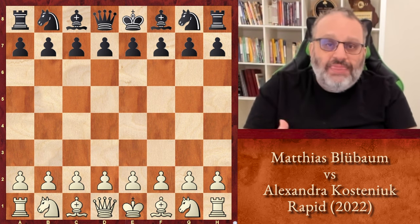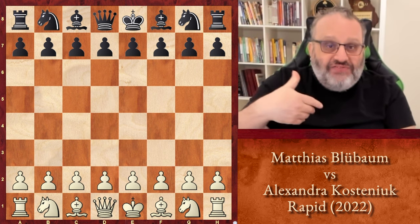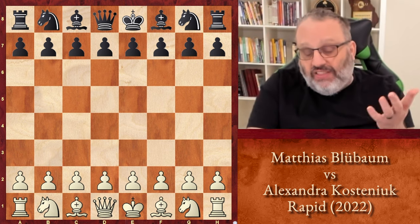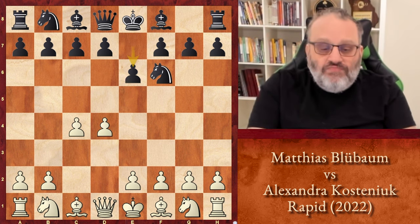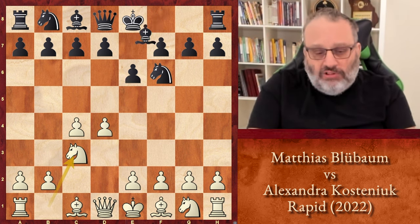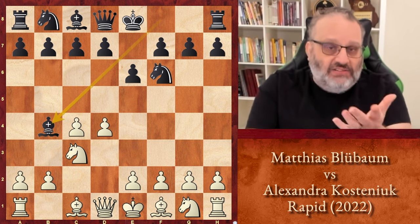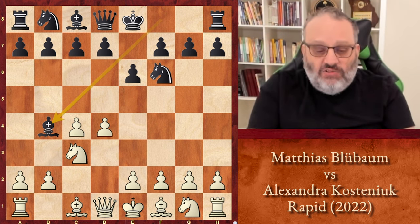Unfortunately for Kostinyuk, she made a mistake very early, which is something I've faced in my own games — it felt like one of my games. So it was a Nimzo Indian. I'm currently making a Nimzo Indian Chessible course that'll probably come out in April, and this is for the black side. I'll make sure we don't fall into this in my course.